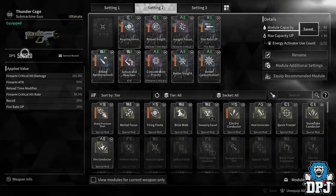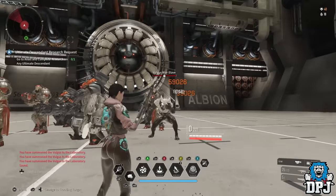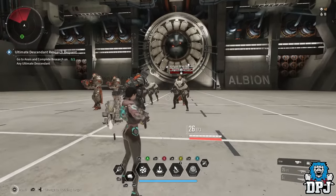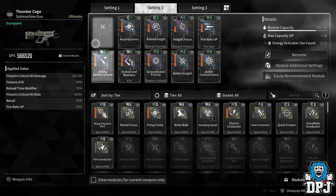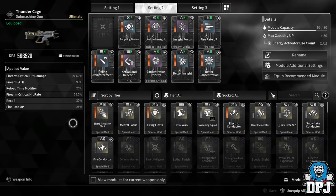Even without Electric Conductor the gun drops to around 566,000 DPS, but it's still doing 100k crits and about 60,000 on precision — the actual damage output is essentially the same. That mod is specifically for Sharon and Bunny.